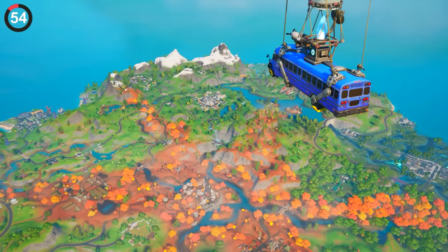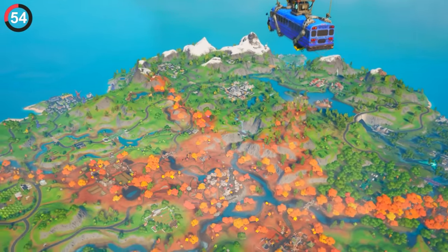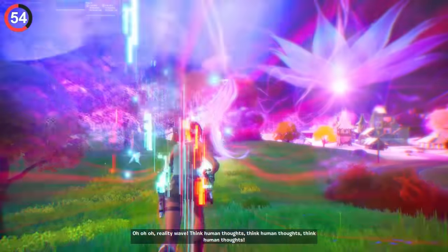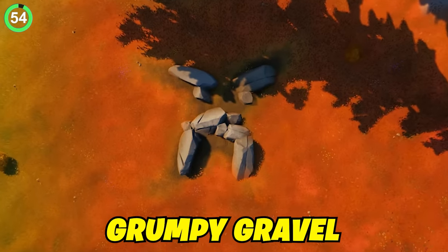One of the tiniest landmarks was so loved by the community it once got its own update. Chapter 2 added Grumpy Greens, a set of bushes as an angry face. So when reality waves hit, turning the place primal, they changed to rocks with a new name: Grumpy Gravel.